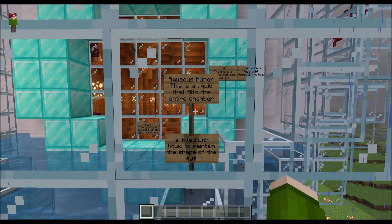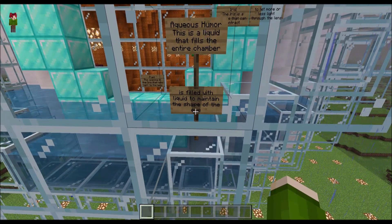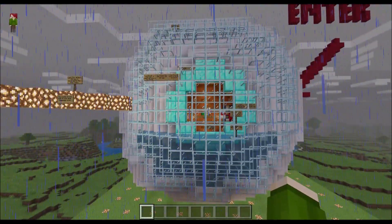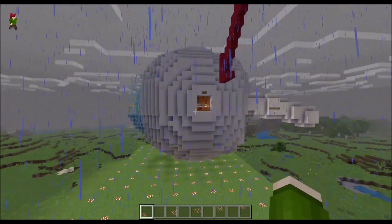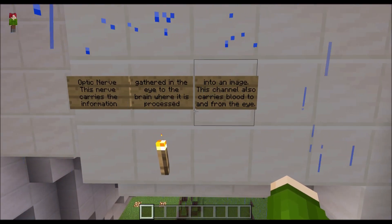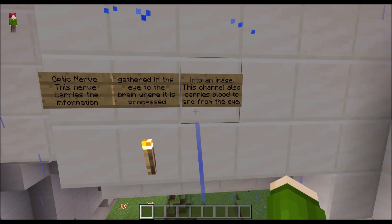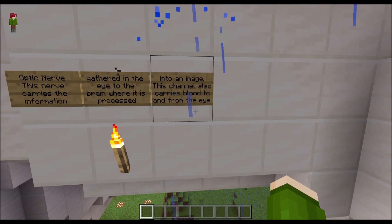This is a liquid that fills the entire chamber — filled with liquid to maintain the shape of the eye. Optic nerve — this nerve carries the information gathered in the eye to the brain where it is processed. This channel also carries blood to and from the eye.